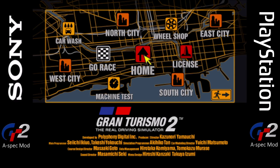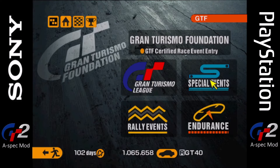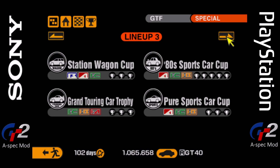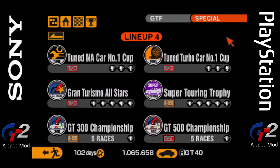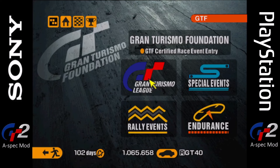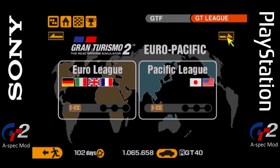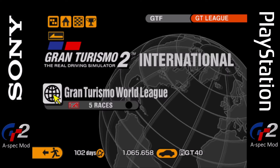Welcome back to another episode of the Gran Turismo 2 A-Spec mod. In the last episode, we managed to successfully complete all of the special events. So if we go on to race real quick, as you can see, all these events are now complete. That means we can fully concentrate on completing the Gran Turismo League, which includes all the national events, the European and Pacific League, and the Gran Turismo World League.